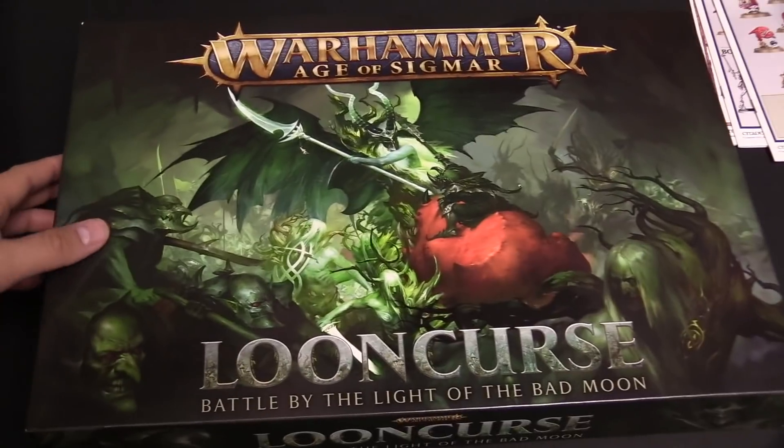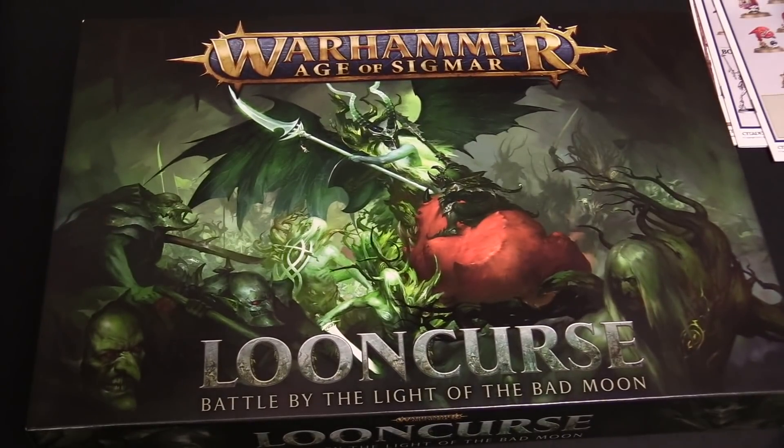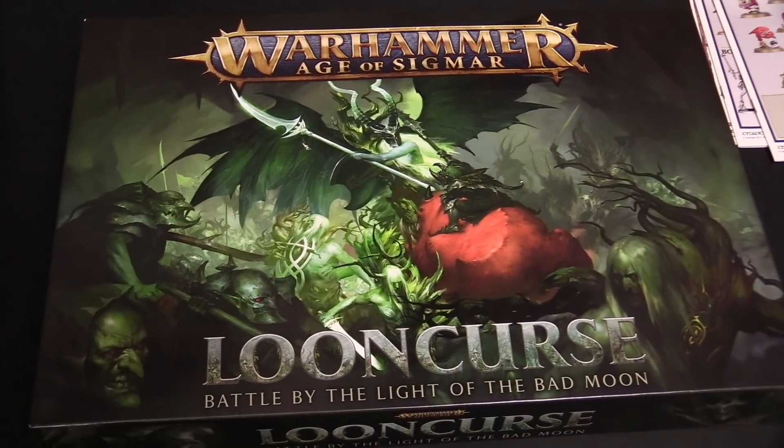That is everything in Loon Curse — Battle by the Light of the Bad Moon, the new battle box for Warhammer Age of Sigmar. The Bad Moon is rising. We already know the price for this box is $160 US, which is a great deal. If you're splitting this with a buddy, it's $80 a pop and you basically get more than you would in a Start Collecting box. So it's totally worth it — get on that, go check it out.